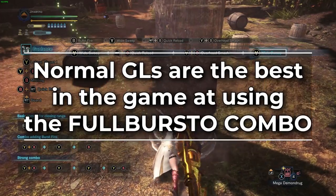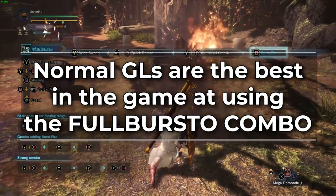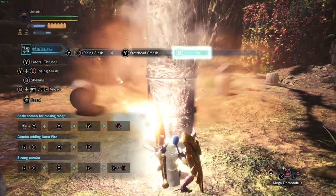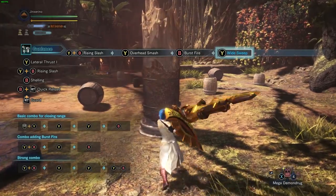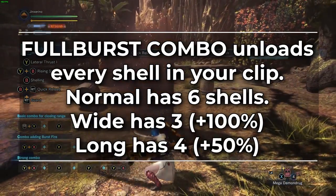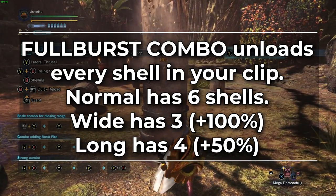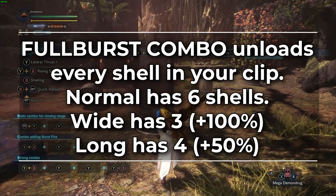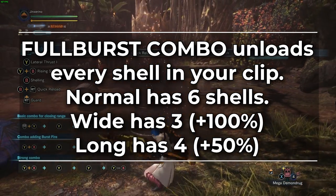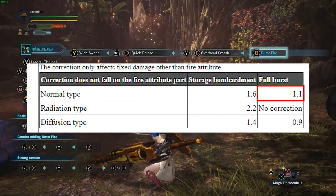So why use normal? You use normal because it's the best in the game at the full burst combo. The full burst combo is upswing into slam into full burst into widesweep into quick reload into slam into full burst, and so on. This full burst unloads every single shell in your clip at the same time. With capacity boost, normal shelling has twice the shells per clip as wide and 50% more than long. On top of that, it has a 10% damage multiplier on full burst shell explosions.